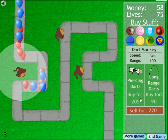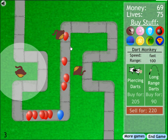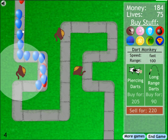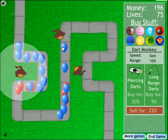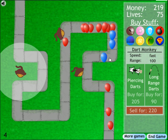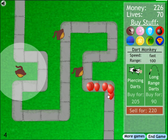You do get some extra effects like a piercing dart, which makes it so once it hits one balloon it'll go through and hit another — but it's not going to do more than one damage per hit. You get different types of balloons too: the blue ones are bigger because there's a balloon inside the balloon. You pop the outside one and then the inside one, so you have to hit them multiple times — not for more damage, but for more layers.